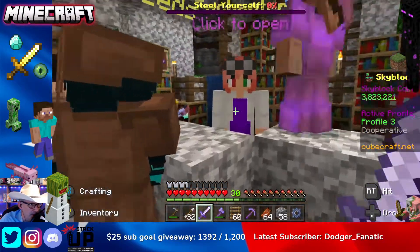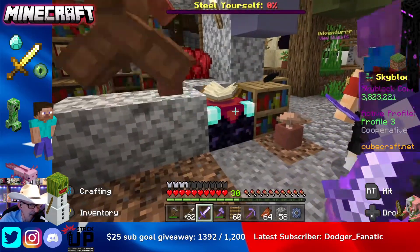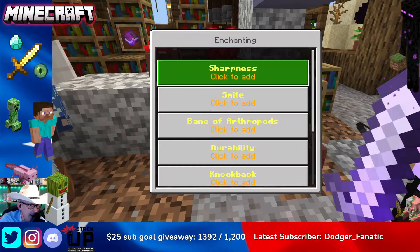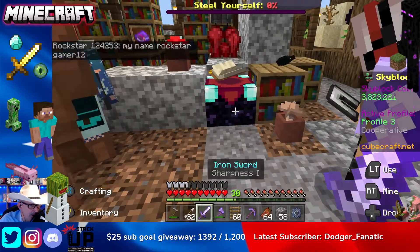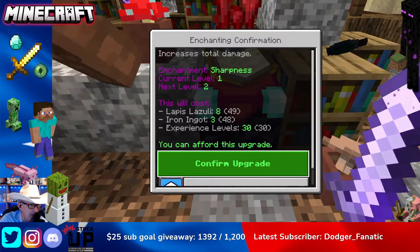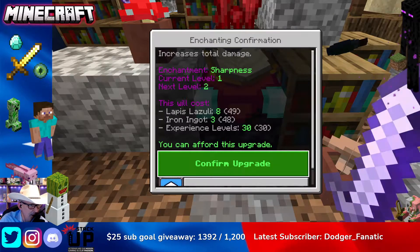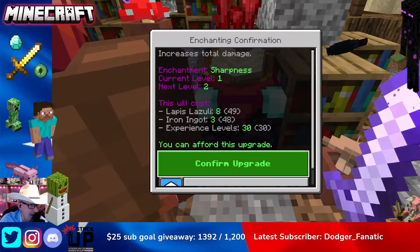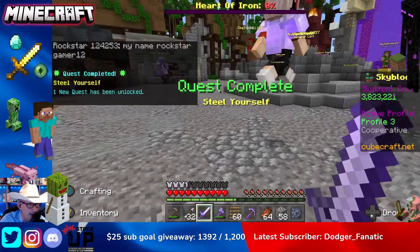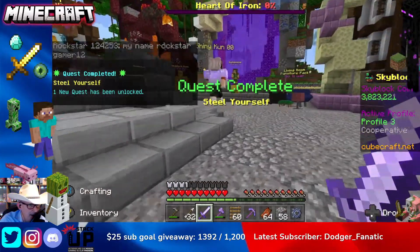You can try and push your way to that guy, but I prefer to come here to the enchanting table. We have already done a sharpness upgrade, so we're going to do sharpness a second time. For this particular upgrade, like I said, you'll need 30 XP, three ingots, and eight lapis lazuli.